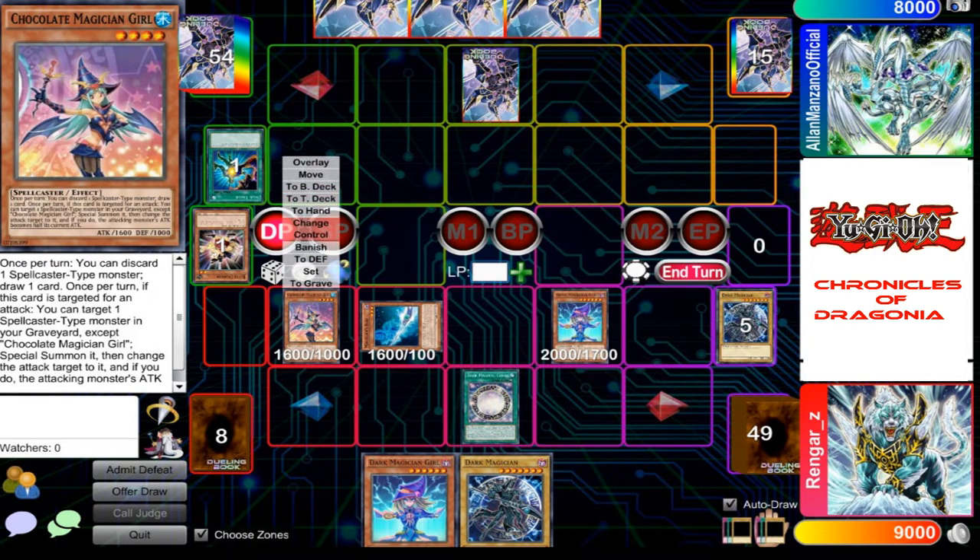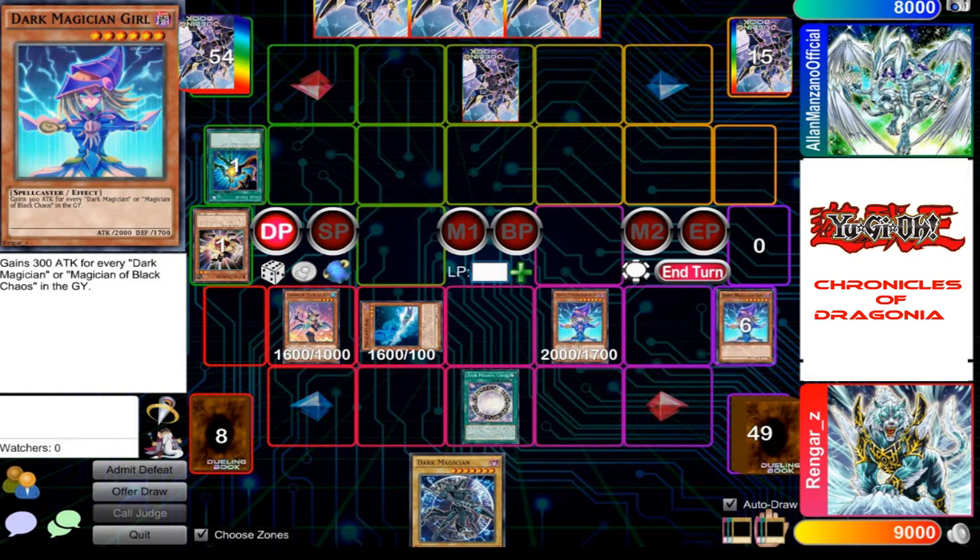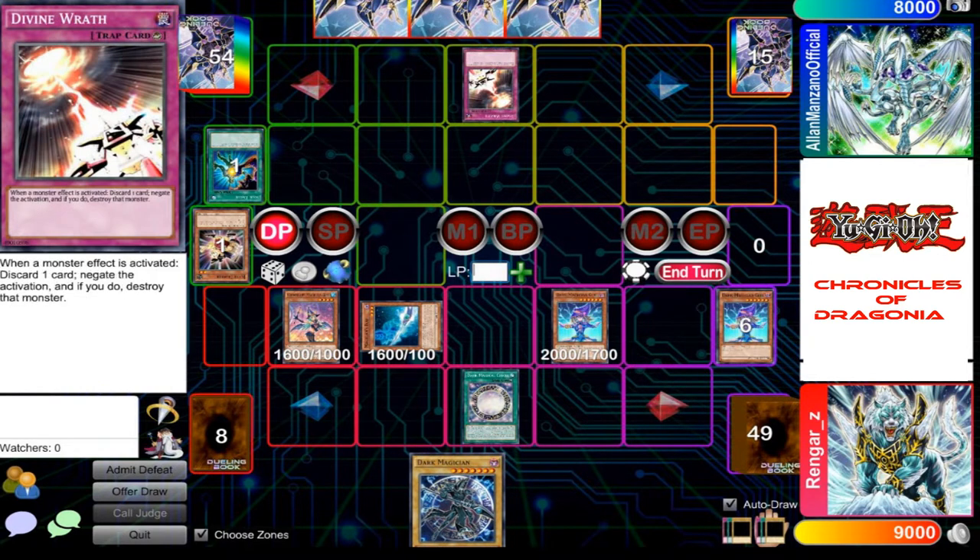With her effect, I will send a card as cost. I'll send my Dark Magician Girl to the drop zone. And I activate Divine Wrath, negating its effects.